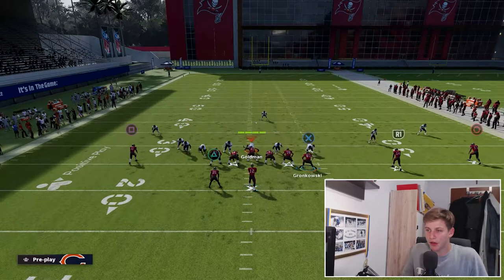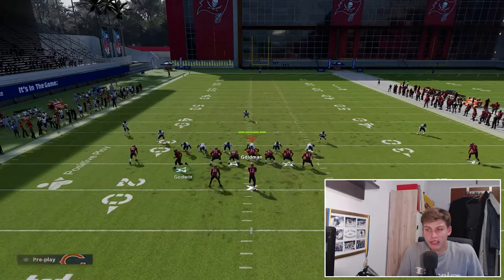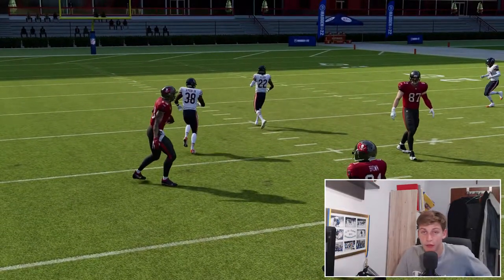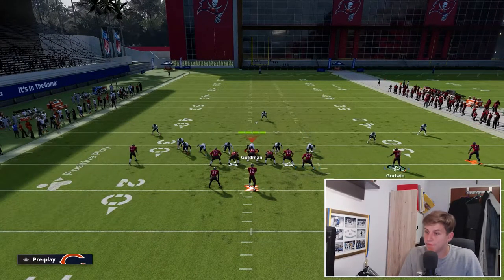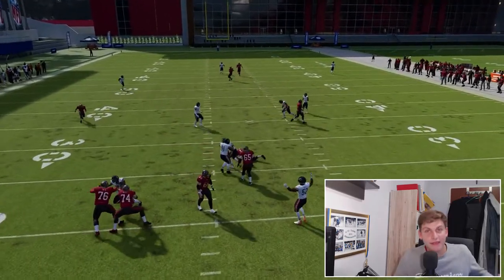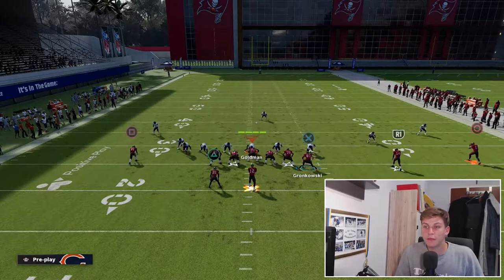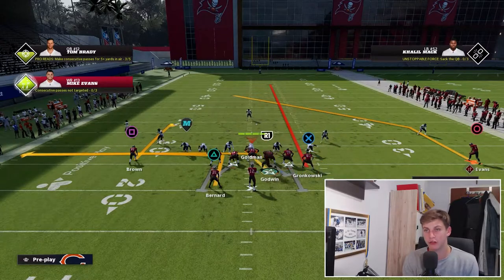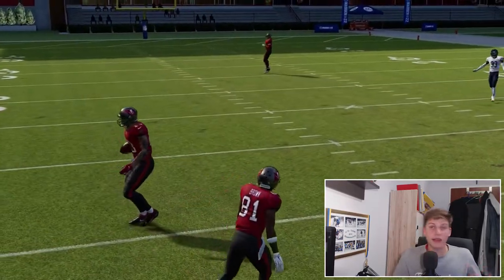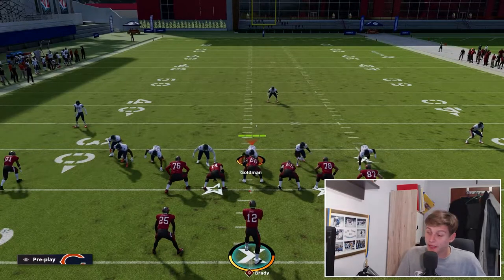I'm going to block these guys to show you the route combos without getting sacked. The post is not really open in this one - that's kind of an issue. But if you get enough time and a clean pocket you can look to hit it low. Be careful though - if you're under pressure and force it, that's going to be a pick. Low passes at that depth can sometimes be inaccurate, so make sure you have Inside That Eye. That ability is important.